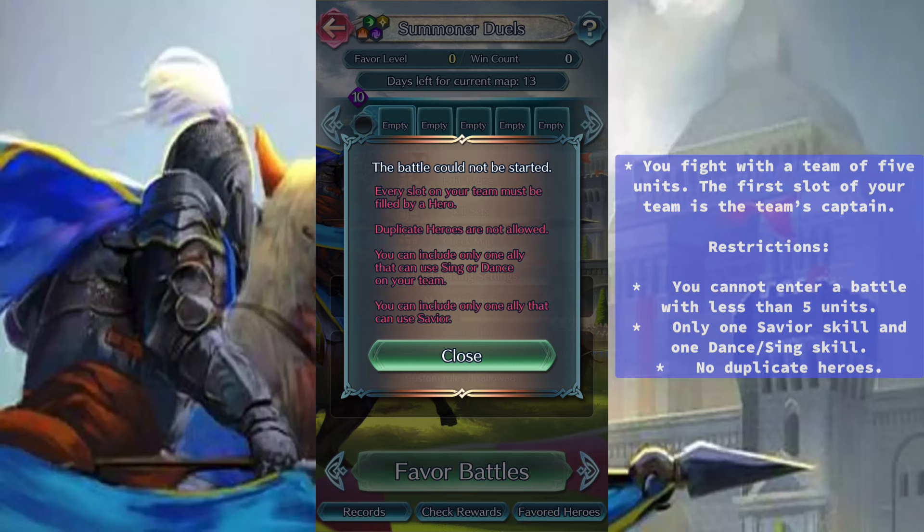Restrictions: You cannot enter a battle with less than 5 units. Only one savior skill and one dancing skill are allowed. No duplicate heroes.